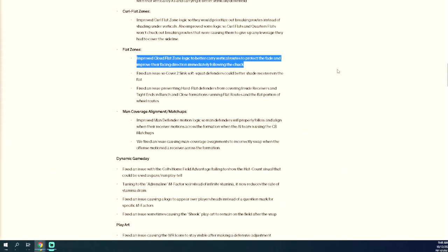Now that we've made these tunes to cloud flats, curl flats, mid read zones, and soft squats, I think cover two is going to be the meta this year. Cover two has been the meta for a long time — Madden 18, 17, Madden 20. The bottom line is we're setting up for a cover two meta, a cover two send-five-or-six meta. In this year's game you can get really good pressure sending five or six, so two-four-five odd pinch two was already becoming the meta.